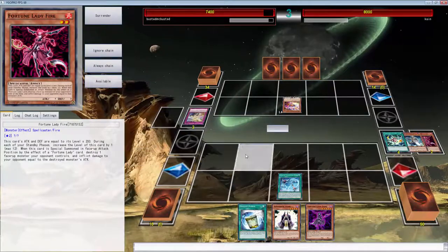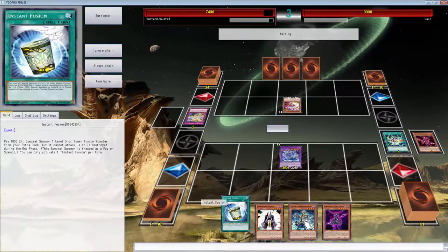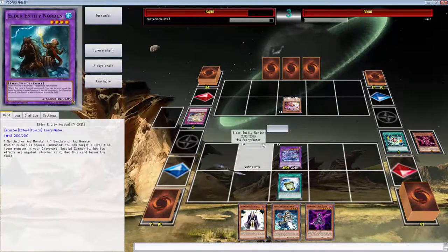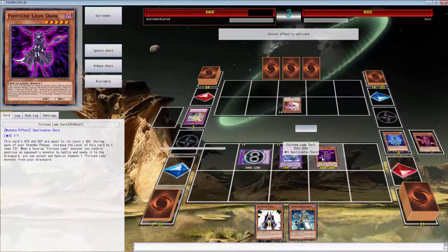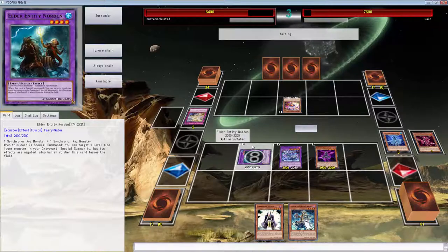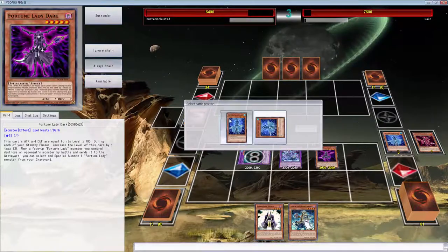We have to go into the Fire guy now because I want to get some more draws. We can use Instant Fusion to get Norton — Norton's going to get back the Water. I don't think he wants to take that much damage, so hopefully he doesn't bring that Trick Clown back. We're going to tribute over this Water, get the Dark, and attack with Dark. Water is going to come back and we'll draw two because of Water's effect — when a Fortune Lady is special summoned, you draw two cards.